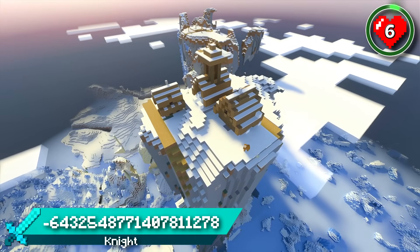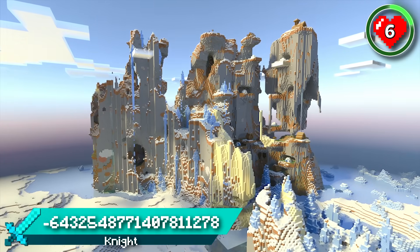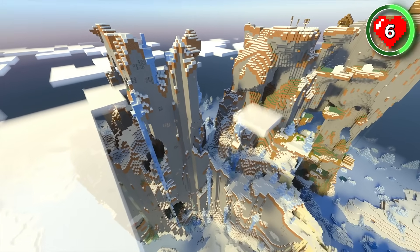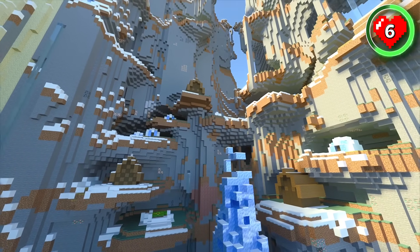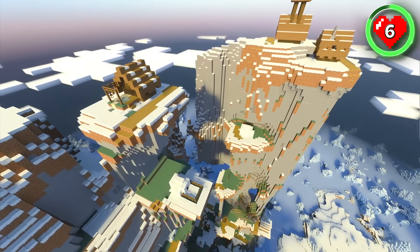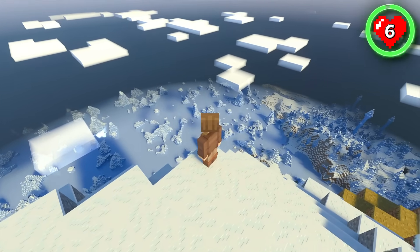And just when you thought spawn terrain couldn't get any more amazing, this seed comes along that spawns you right on top of a windswept ice spikes mountain. Not only are there ice spikes that extend all the way up from the surface to beyond the clouds, but there's a snowy village that climbs up this incredible terrain too. Challenge yourself to see if you can connect all the different parts of this village with bridges and stairs so that you and the villagers can reach the houses at the top and take in all of these amazing views.